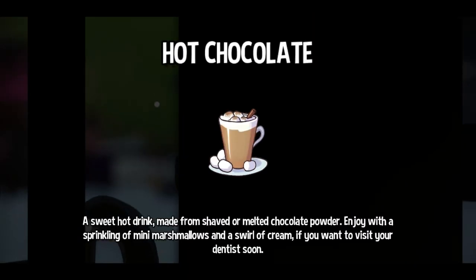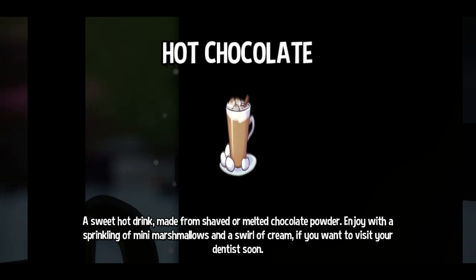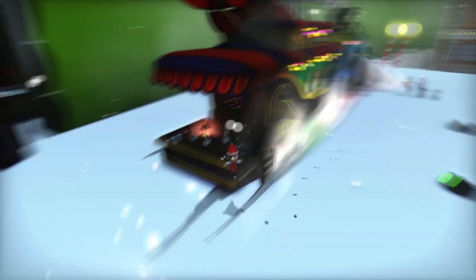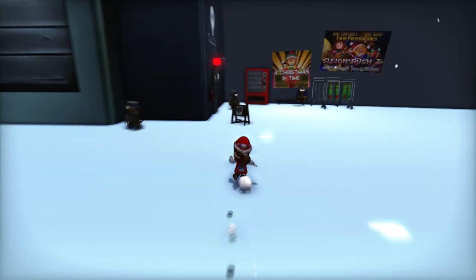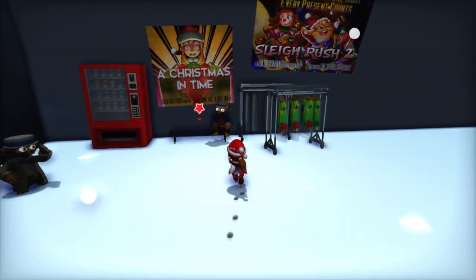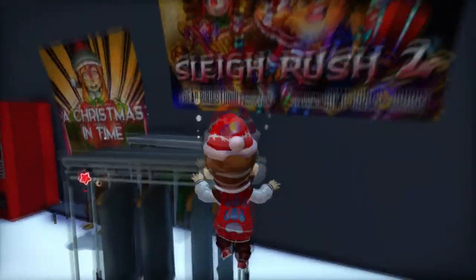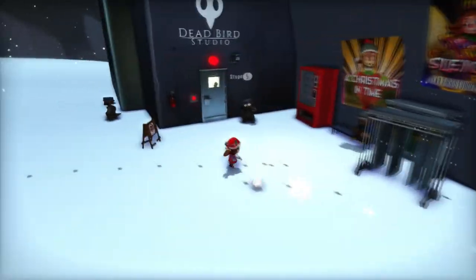Yes, give me some hot chocolate! 'Hot chocolate: a sweet hot drink made from shaved or melted chocolate powder — enjoy with a sprinkling of mini marshmallows and a swirl of cream, if you want to visit your dentist soon.' Hot cocoa, hot cocoa. That was a long drink. A Christmas in Time. Sleigh Rush 2 — Dead Bird Studios, starring Hat Kid and Mustache Girl.